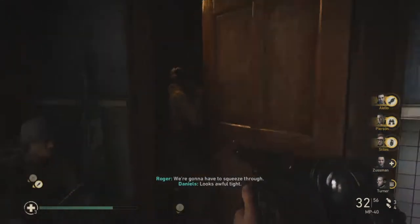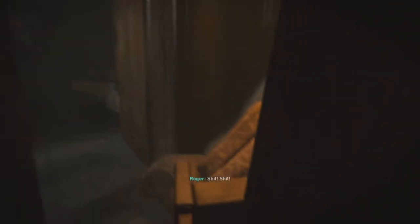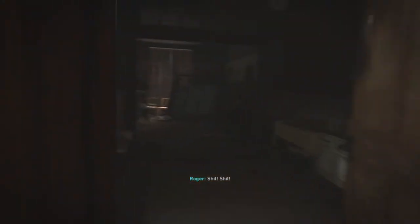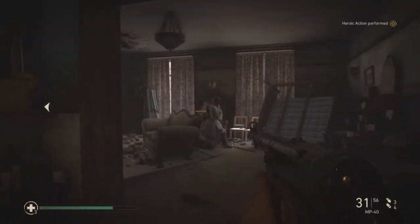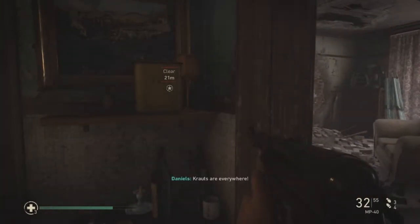So the next heroic event is when Rogers opens the door and you've got to squeeze through — he goes 'it's tight'. And then you should hear him scream or say 'shit shit'. You jump out, boom, shoot this dude. And that's your second heroic event done.